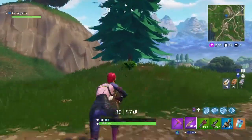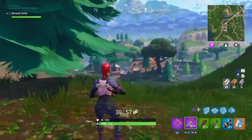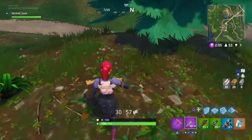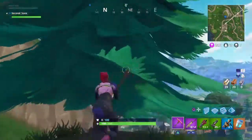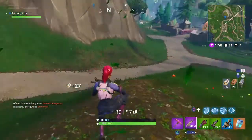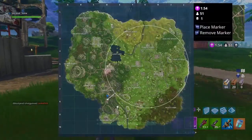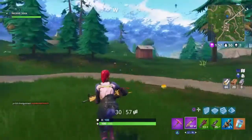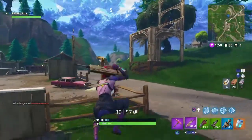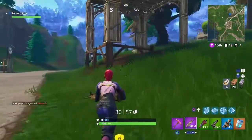But yeah, this is the tree right here. So right where I'm standing, it'll be right here. And all you do is hold square on it. It obviously doesn't show up for me. You don't have to knock down the tree or anything like that. But yeah, so that's all you do for the Dusty Depot challenge.